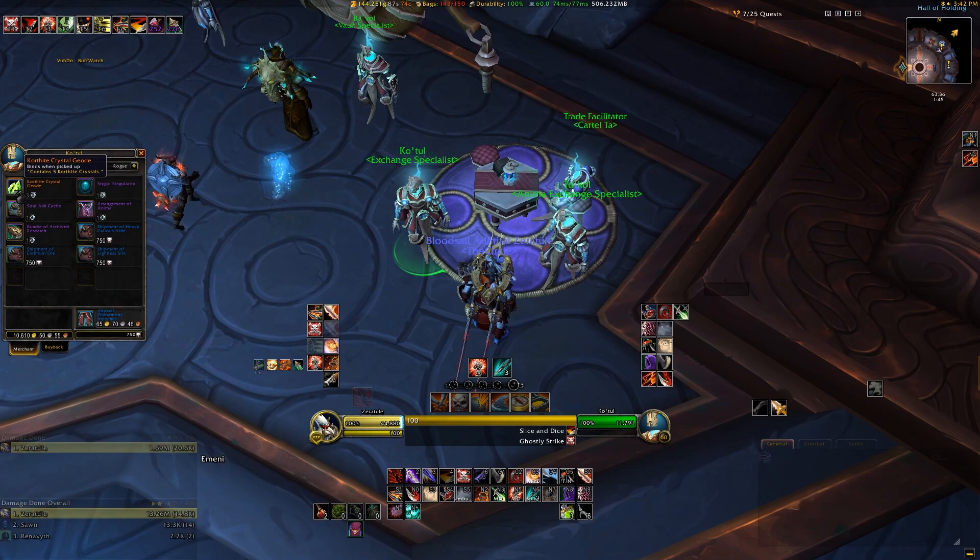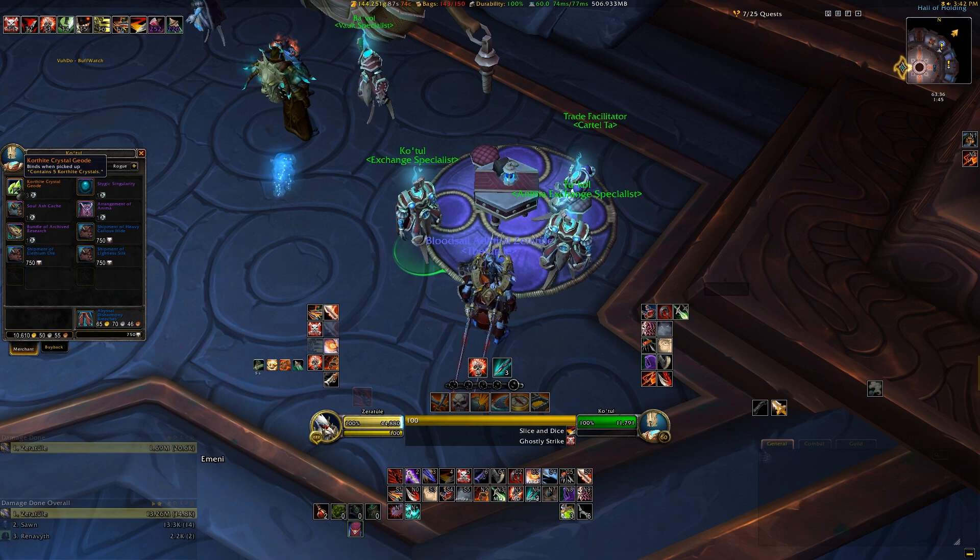This way, even if your Vault has all crappy items in it for whatever reason, you have an option to choose something that can at least make you a little bit of money, because most notably is the ability to purchase 5 Korthite Crystals for 3 Tokens, which is basically the only real money-making choice that you can spend these tokens on.